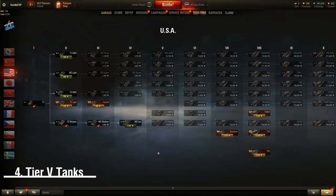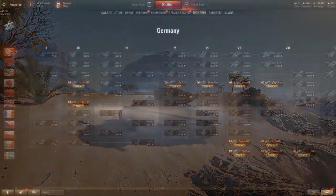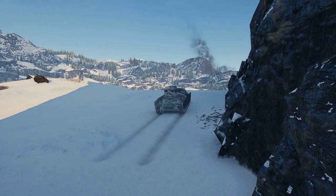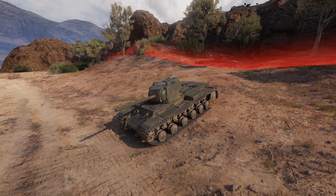Now you know the basics, you'll want to work towards your first tier five vehicle. Tier five is a great tier to learn the game and the journey there is super enjoyable. If you picked the American tree from boot camp, you'll want to aim for the M4A1 — the M4 Sherman. It's a fantastic medium tank with a great gun and leads on to an incredible medium tank line. If you've gone the German tree, unlock the Panzer IV H — very similar to the M4 Sherman and leads to either of the two German heavy tank lines or the German medium line. If you've gone the Russian tree, unlock the KV-1, the stock standard tier five heavy tank that will equip you well for the IS heavy tank line.